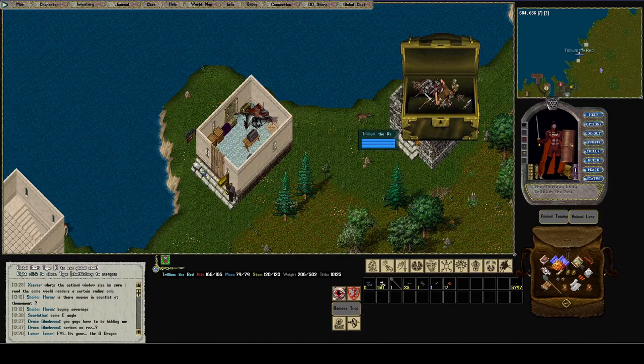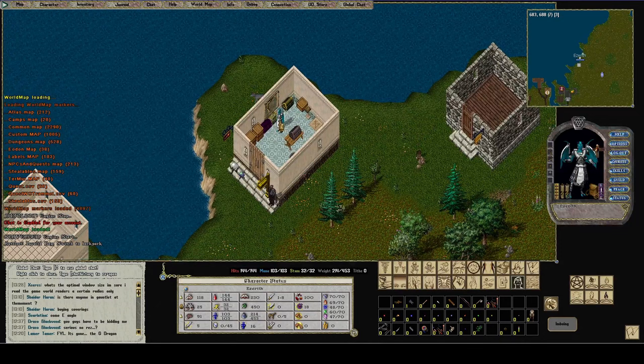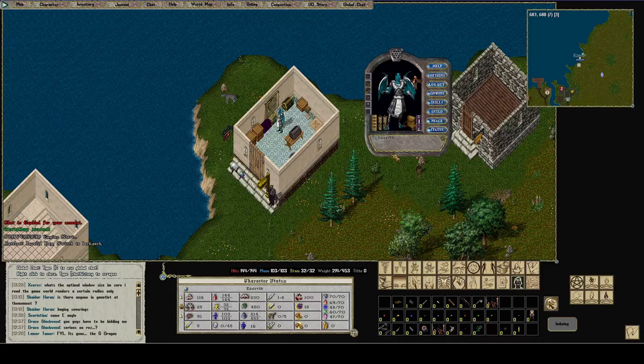I'm going to switch over to Ezerith, my gargoyle crafter, and we'll just kind of see what this process looks like. Here's my beautiful gargoyle, Miss Ezerith. Thanks to Void Craftworks and his free dyehouse, I got this beautiful skin color and this glorious white armor.